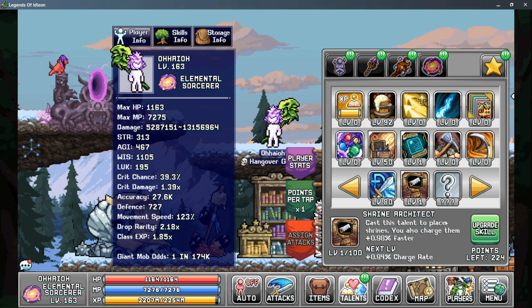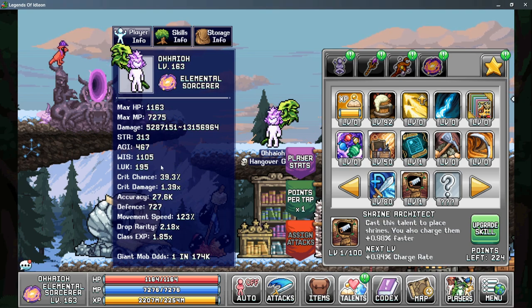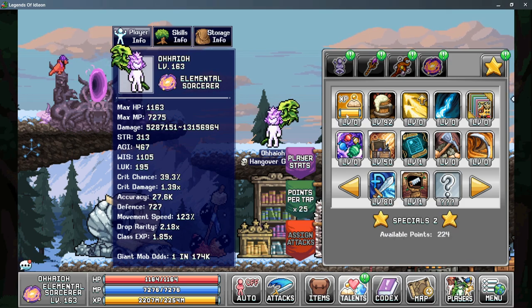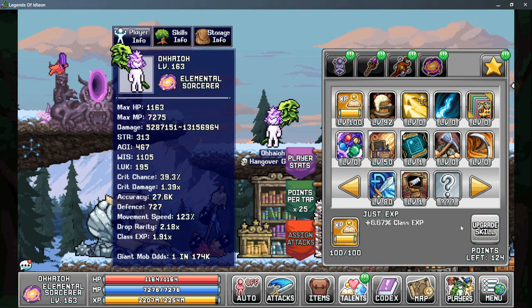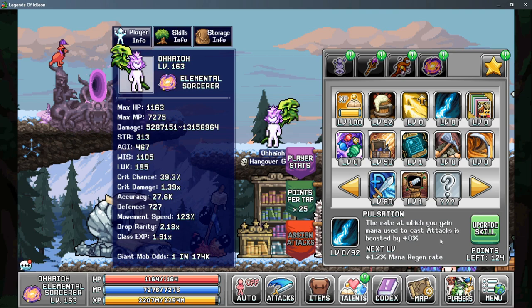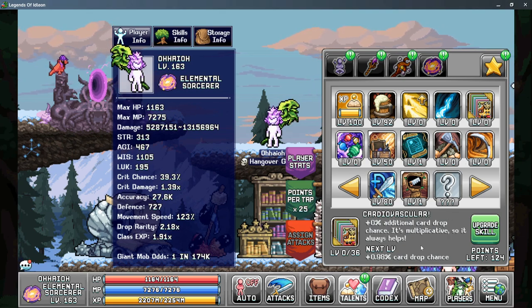Past this, there are a few optional talents that can be very helpful. First is the Mega Crit from the Dungeon's Flurbo Shop, and it can boost your critical chance as well as give you the potential for Mega Crits if you have more than 100% crit chance. There's also Just XP that allows you to have more class XP while you're farming on this character. If you're a lower level, Pulsation might be helpful as this can boost the rate that you regen mana and allow you to use your active attacks much quicker. And then it's always nice to mention Cardiovascular to help increase your card drop chance.